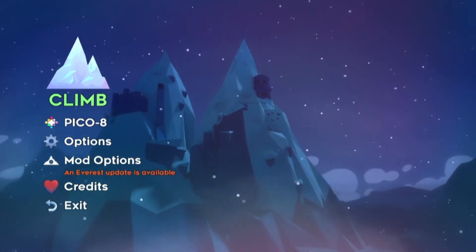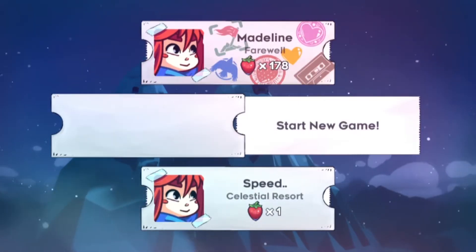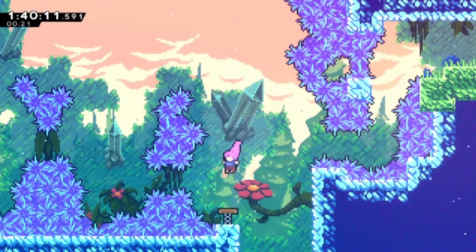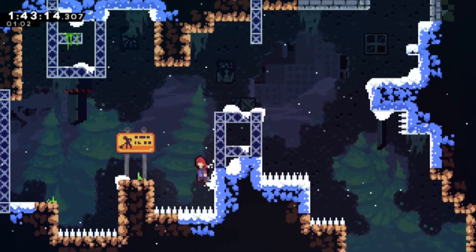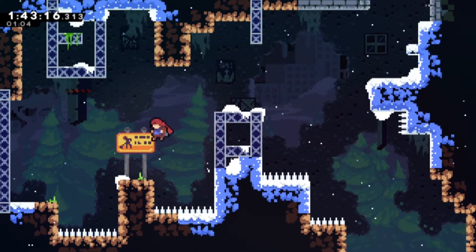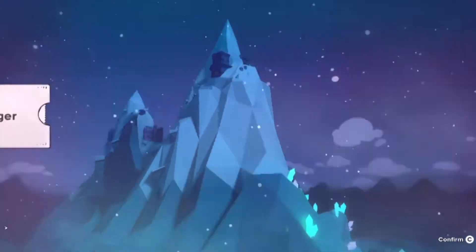Fun fact: in Celeste, the first button you press says climb. Climbing is one of Madeline's most important abilities along with jumping and dashing. But what if we tried getting to the top of Celeste Mountain without climbing? So let's find out — can you beat Celeste without climbing?